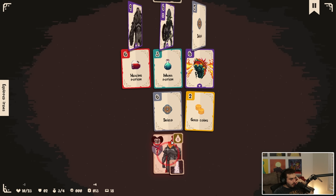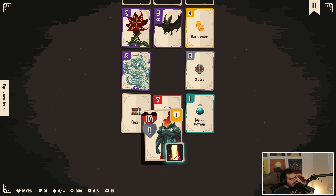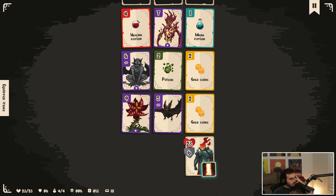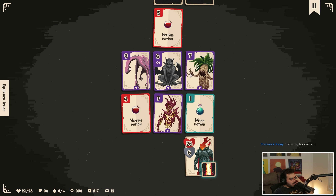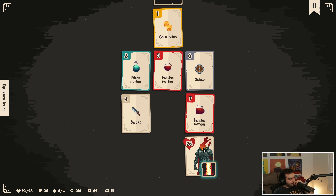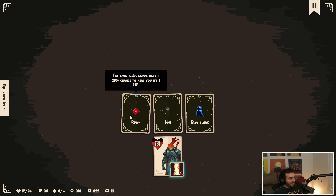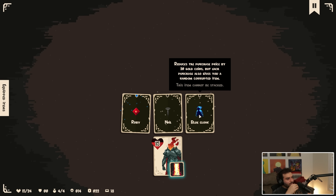In that case, I think it was very worth it. Am I going to die here? We're fine. Money, money — take the seven. I feel like I'm in a really good spot. I can take the five here, I think. Take the seven. Imagine — you're so confident to fight me and you just get absolutely destroyed. The gold coin cards have 20% chance to heal you. Chess gives you five gold and blindness too. Reduce the purchase price by 20 gold coins, but each purchase also gives you a random corrupted item. I like the ruby — just getting gold is kind of nice.